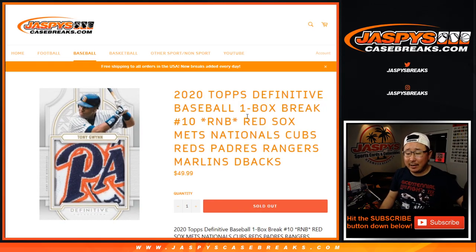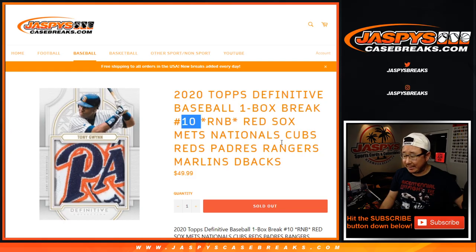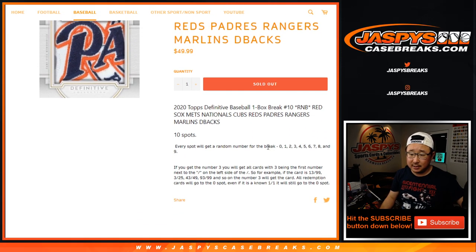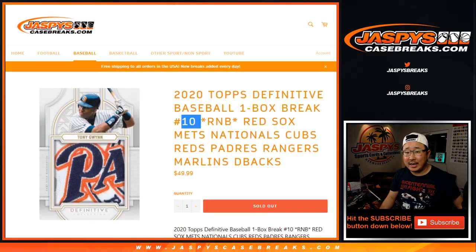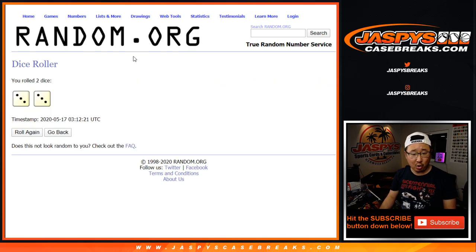Hi everyone, Joe for JaspiesCaseBreaks.com. Quick random number block randomizer for all of those teams right there for Pick Your Team 10, which is coming from a fresh case. Works just like our standard number blocks. Big thanks to Zach and Chris for getting into this one — they're the numbers right there. Let's roll it, let's randomize it.